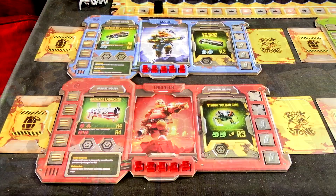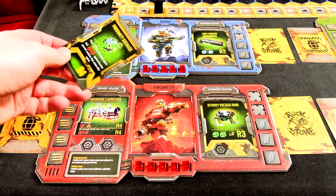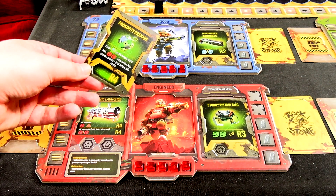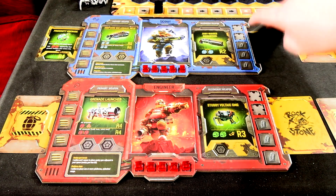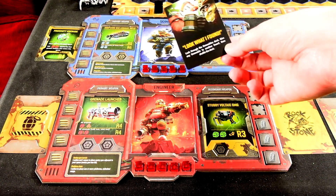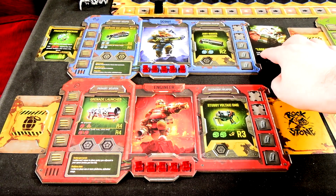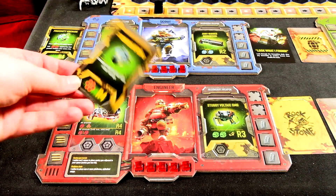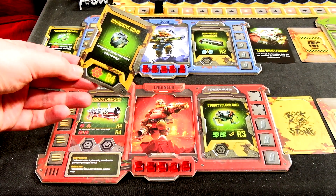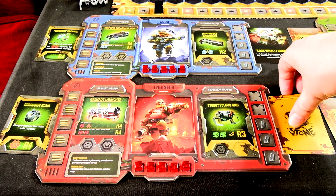So the scout's randomized grenade is a proximity grenade — does explosive damage. His rock and stone card is Look What I Found: look through the throwable deck and you can just choose a grenade, interesting. For the engineer, we saw this last time — it's a very good one. The corrosive bomb does one flat damage, very good for clearing out grunts.